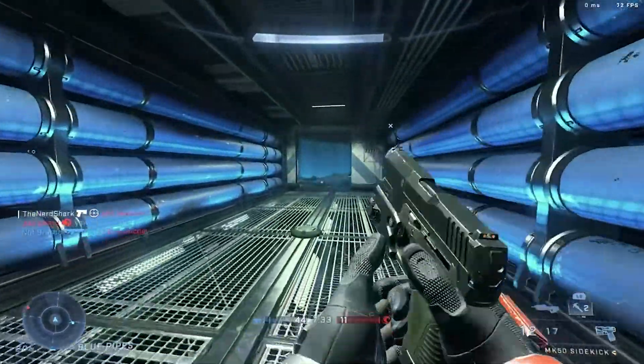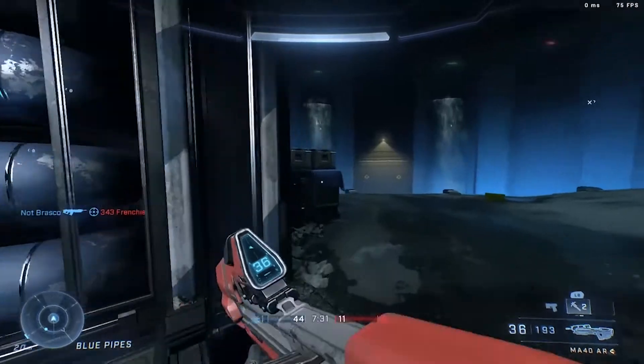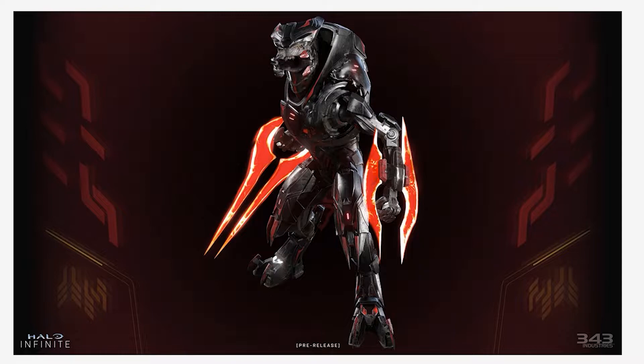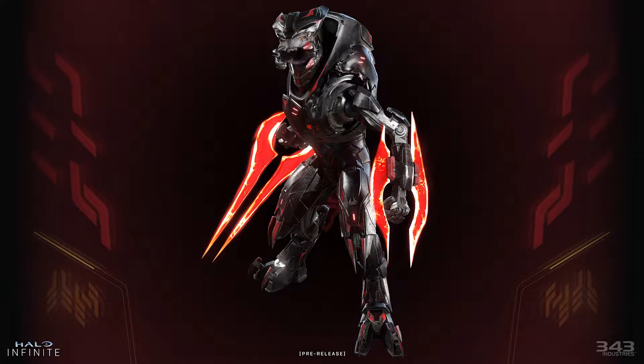So as I predicted, they are bosses and mini-bosses — some with more lore than others, like Jega. Speaking of Jega, we also got another look at him through an in-game render. The black and red color scheme is cool — and I'm not just saying that because it's a personal favorite combo of mine. It really resonates with that Banished aesthetic, and is perfect for such a strong force within the Banished.